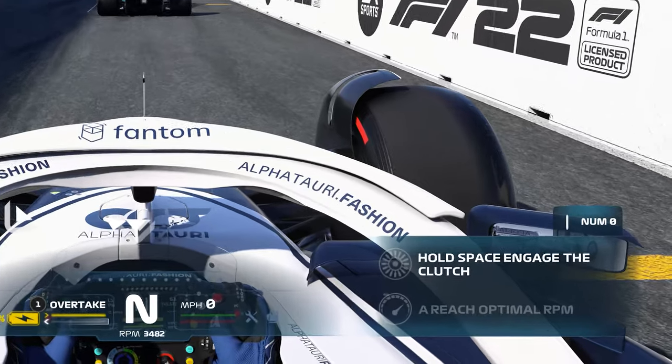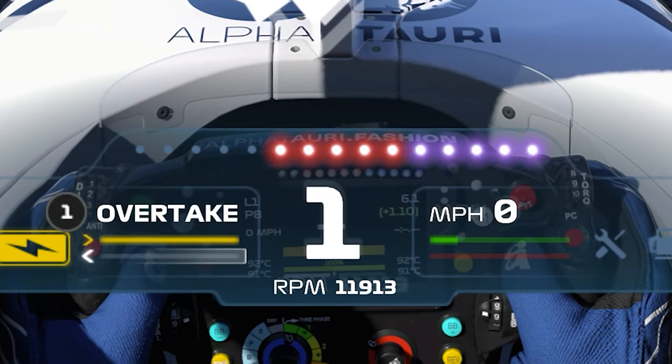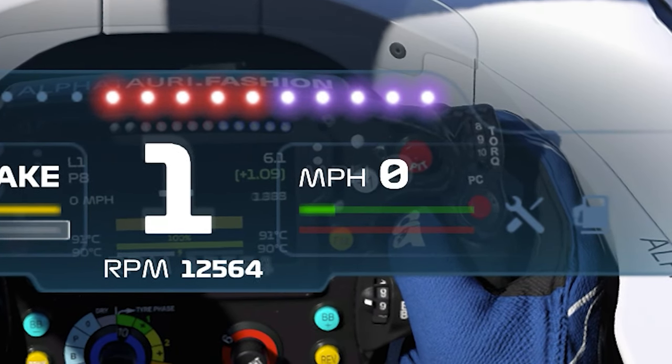On your starting position, it'll tell you to engage the clutch and find the optimum RPM. You can either look at the number and aim for around 12,000, or look at the accelerator input and aim for the green line to reach the letter P.